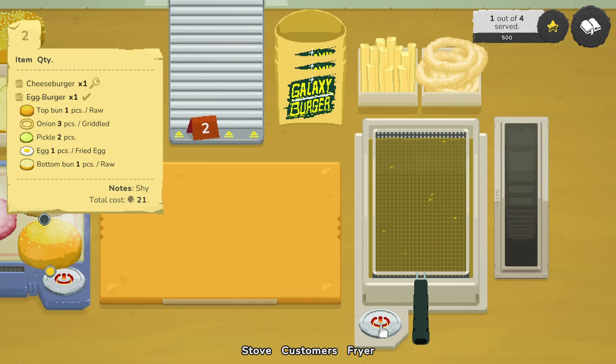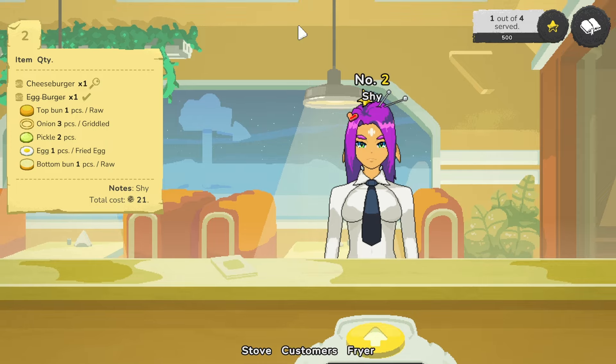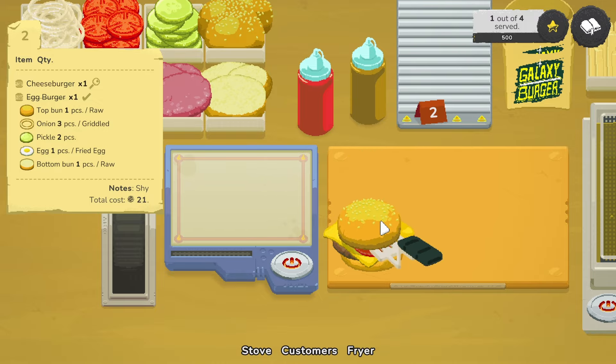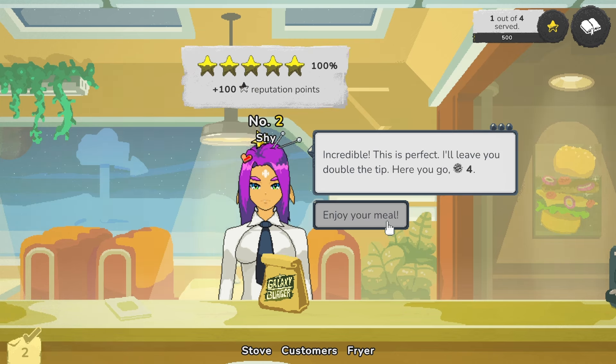Should have had that going — we are on with the fryer. It's interesting there's no sort of timer on this — it makes the game fairly relaxing. I'm not worried about getting this done quick, just getting it done right, which I still mess up. I should have been toasting the cheese — doesn't take long though. At least I got this in the right order. Cheeseburger — thank you very much. Incredible double the tip.